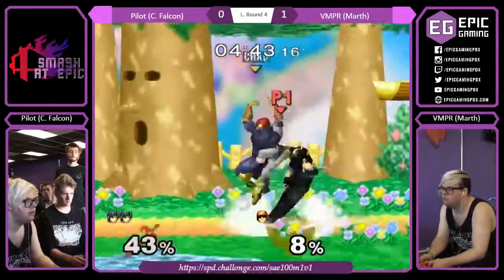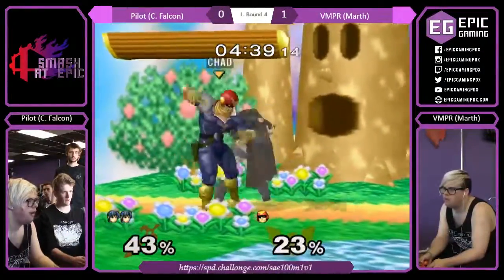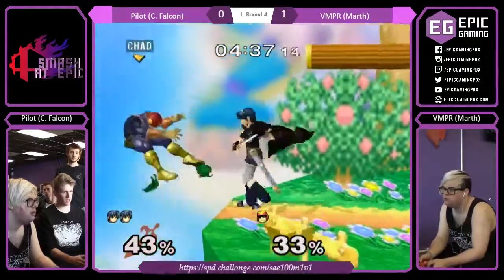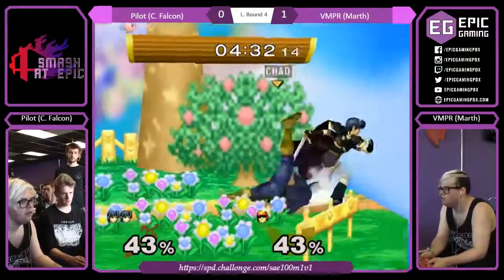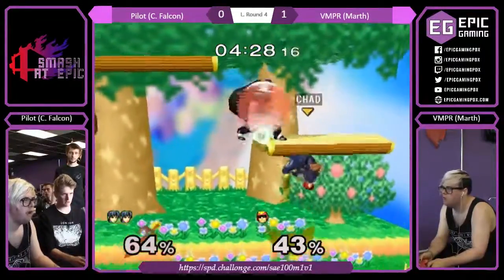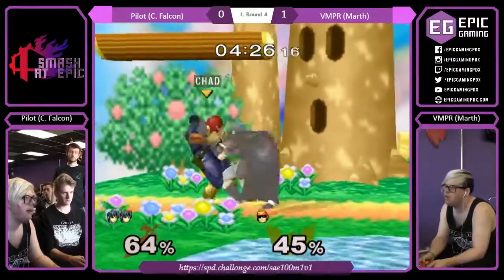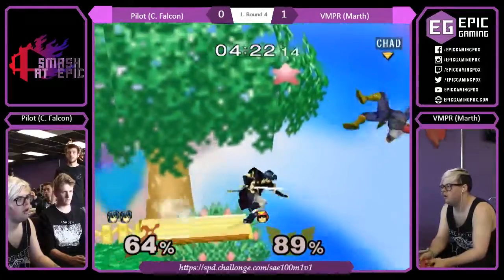It's certainly not an insurmountable lead though. Falcon has an explosive punish game — a couple of grabs. If you can get him to like 50-60 with a knee near the edge, that should be it. With this chain grab. Wispy Woods helping out a little bit — wait, I think it's Wispy Woods. Randall's a cloud. Come on, man — know your Kirby lore.